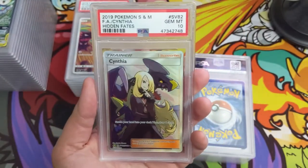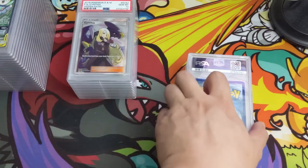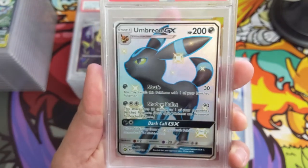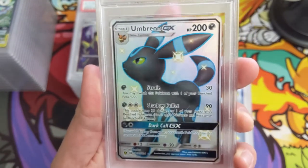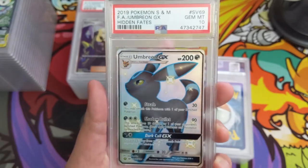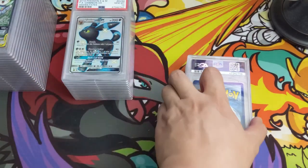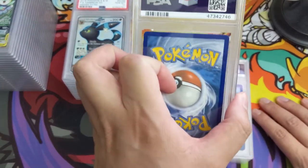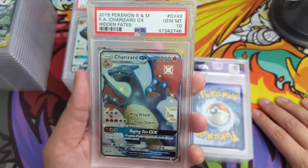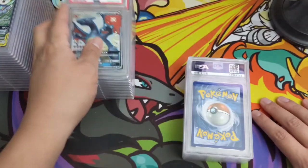Back to Hidden Fates — we got the Cynthia full art supporter. Very nice, Gem Mint 10. As far as supporters, definitely Guzma and Cynthia are the best ones. Oh Umbreon! And Espeon too — I'm not sure if I sent in Espeon but we got the 10 for Umbreon as well. We already got the Charizard and most of the Eevee-lutions PSA 10, so this PSA 10 Hidden Fates set is coming along fast. Here's another shiny Charizard — that's our third one now.